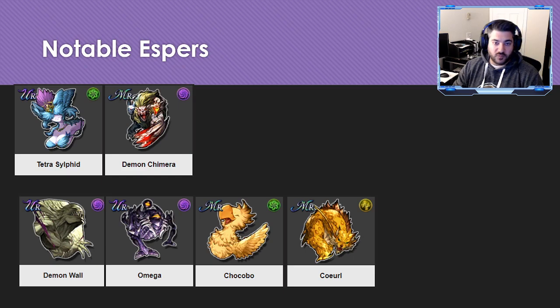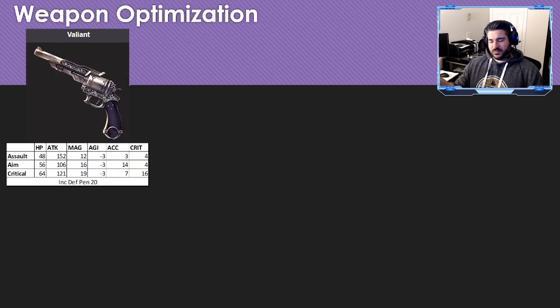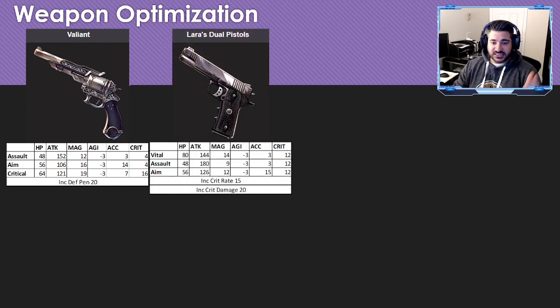From a weapon optimization standpoint, this is one of the most mind-boggling things I've considered for a gunner. Most gunners are innately accurate — either from dexterity or guaranteed hits like Sharpshoot — so aim builds aren't usually a concern. Prompto is different. The Valiant is a really good gun, with 14 aim and 16 crit on respective builds plus defense penetration, but it's not definitively the best. Lara's Dual Pistols are also a really strong option for him.